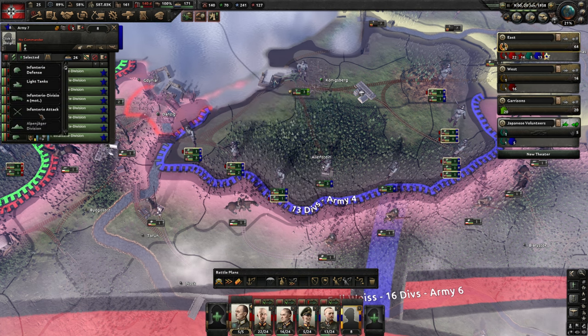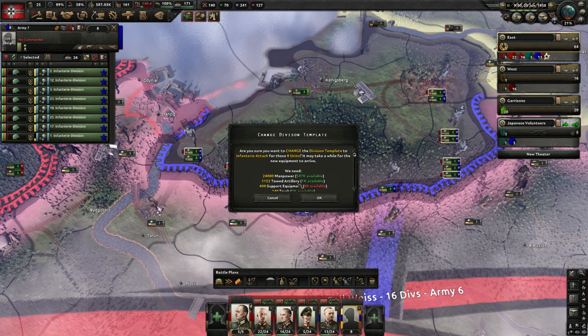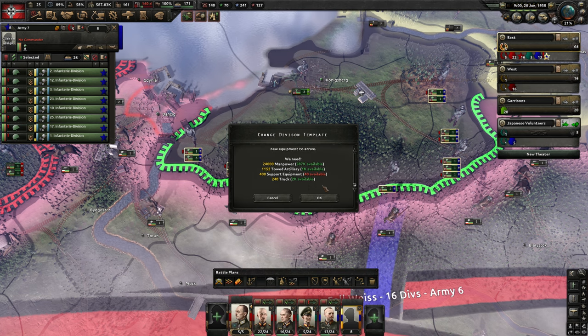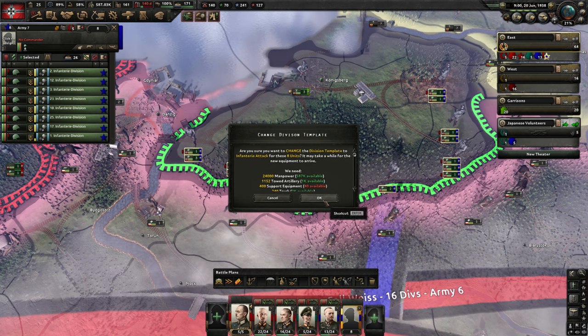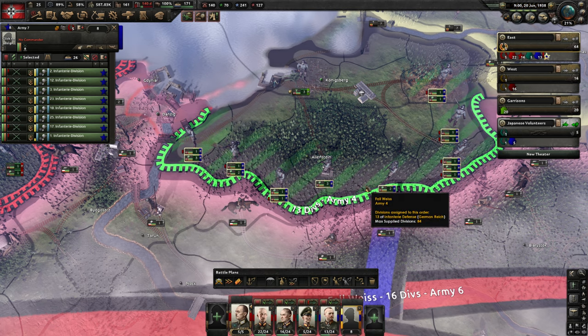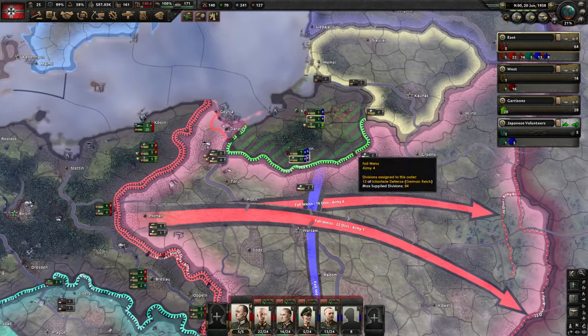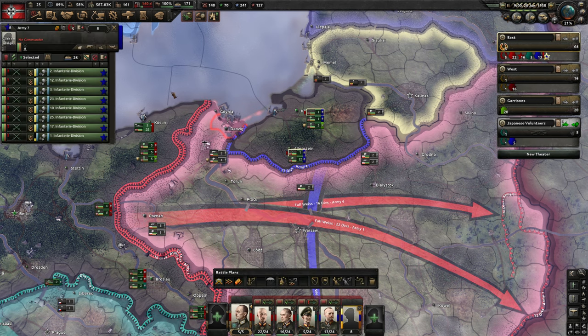We will change the template to the attacking infantry. We do have enough artillery. We don't have the support equipment yet, but the other things we will have. So we are going to do this. And this way we have at least one attacking unit on the border with Poland as well.